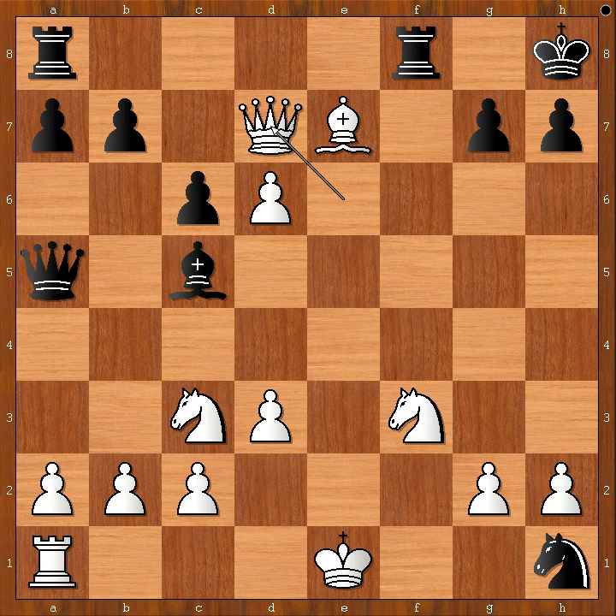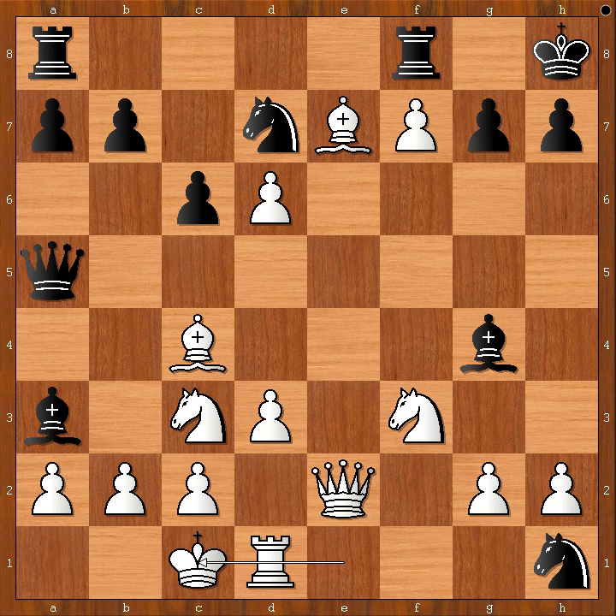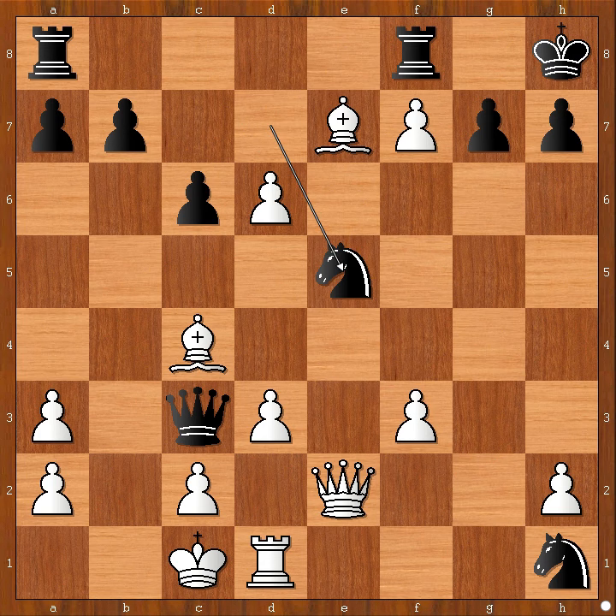Pawn takes pawn — check. King to h8. White to move. In this position, we castled queenside on purpose. Queen takes knight. The pawn is pinned. Pawn takes bishop. Bishop takes on f3. Pawn takes bishop. Knight to e5. King to b1.